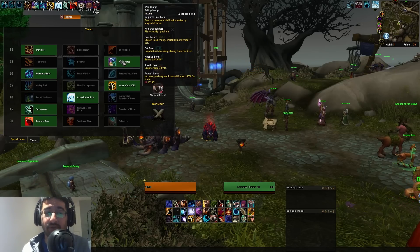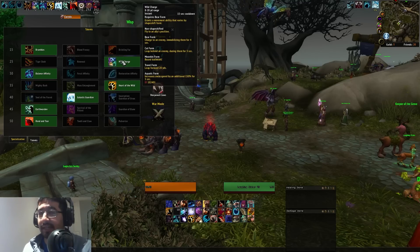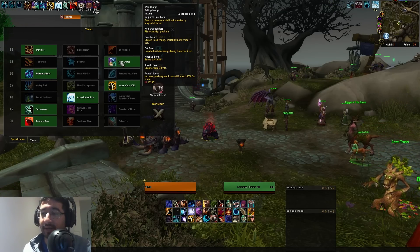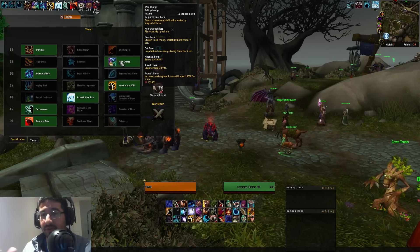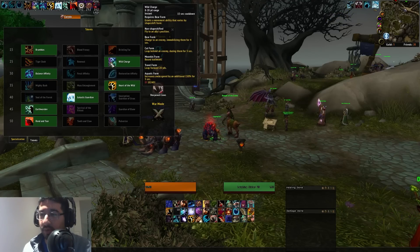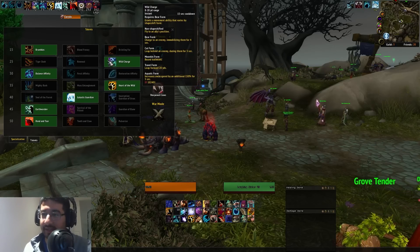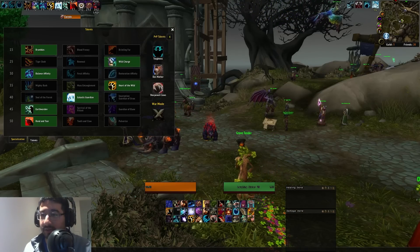For the second tier, I 100% recommend Wild Charge. There are plenty of knockbacks in this challenge and you're on a fairly small platform, so Wild Charge can save your life if you get accidentally hit by one of those knockbacks. Skull Bash works as an interrupt as well, but it's nicer to save that to actually kick things and use Wild Charge for repositioning — if you mess up twice in a row, then Skull Bash is your backup.